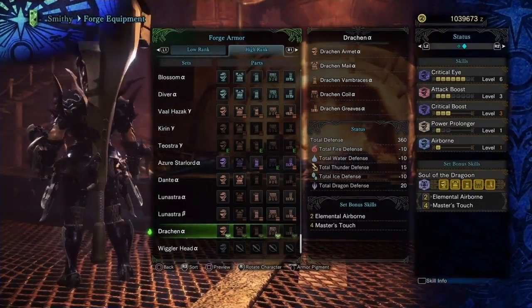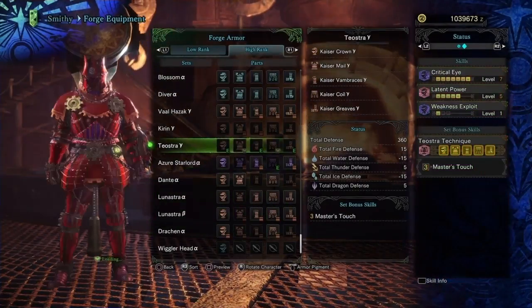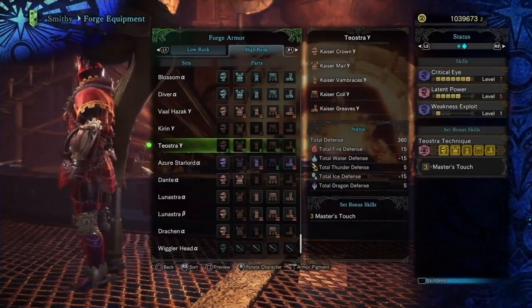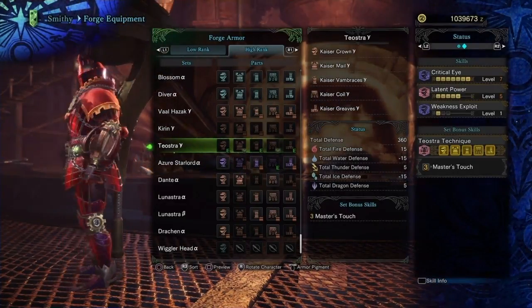It's all because of the Master Touch set bonus. The ability to not lose sharpness on critical hits was always great, but the armor that gave it didn't allow for much customizing because of the lack of slots or built-in needed skills. Now though, we have not one but two options for adding it into our skill sets, and they're a lot more flexible.